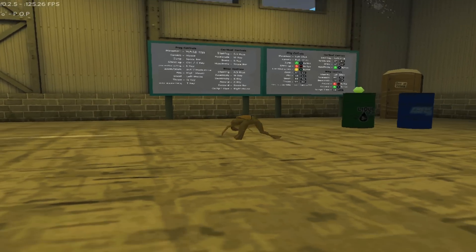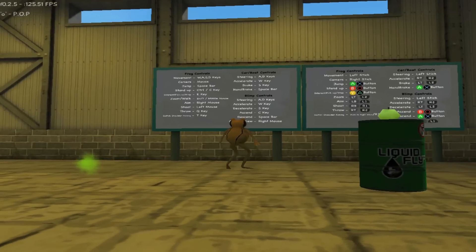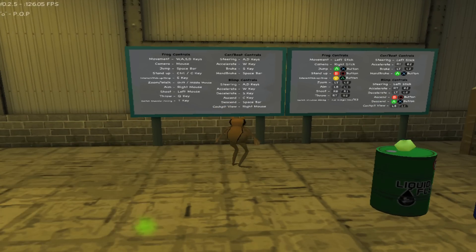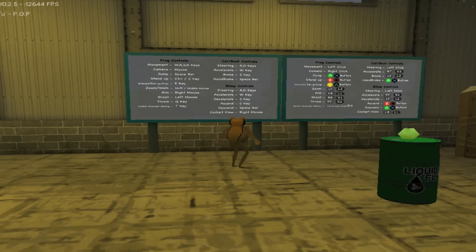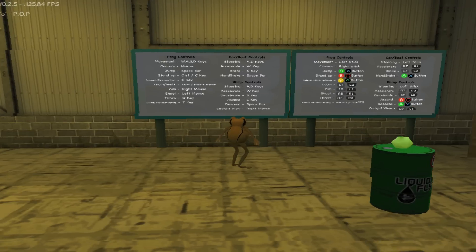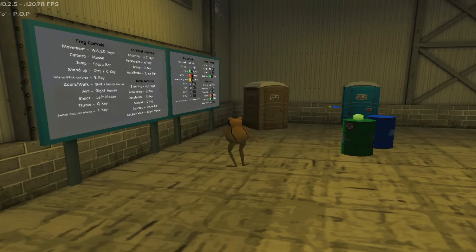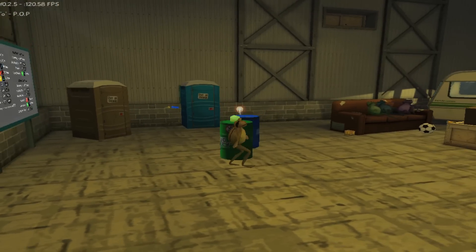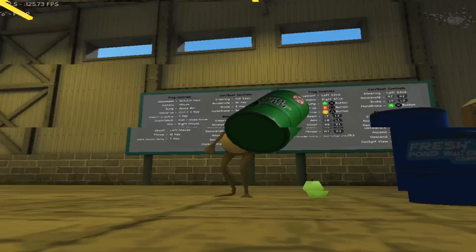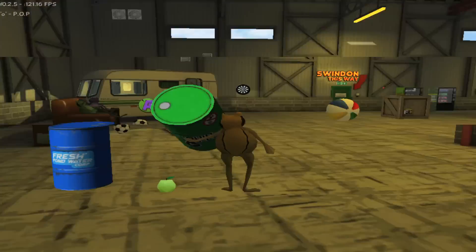One of the things — oh, look at this — as I hump the ground again. What is it? It's C, right? Yeah, C to stand up. Okay, here we go. There's the actual controls. There's the boat controls. Left mouse throw is the Q key. Switch shoulder — shoulder what? T? What does T do? Space bar jump. Stand up. Control C. E key. T key for switch shoulder aiming.